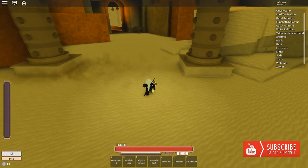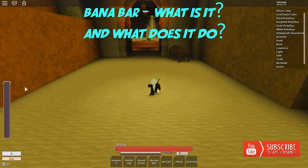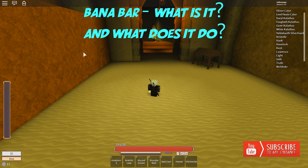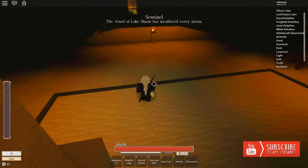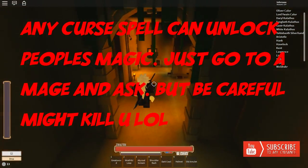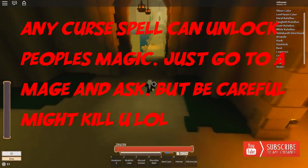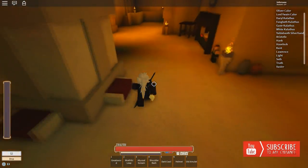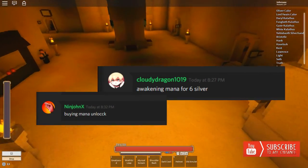The first thing you want to do when you get into Rogue Lineage is unlocking your mana. When you first join the game you're not going to have the mana bar. To unlock your mana, you want to get someone to use a curse spell on you - something like Ignis, which is a flamethrower move. Ignis can unlock your mana. Get one of your friends to use Ignis on you, or you can go to the Discord and ask in the text channel.